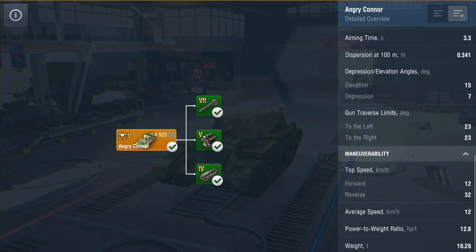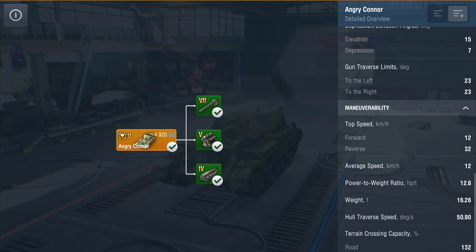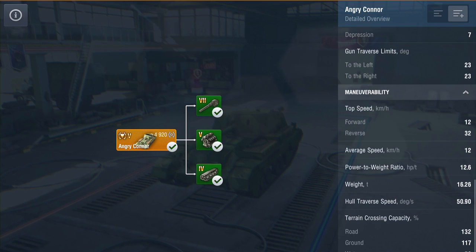Gun traverse is 23 degrees left and right. Mobility: forward 12 kilometers, reverse 32 - because it's mounted backwards. The gun is mounted incorrectly, and we'll talk about that in a moment.